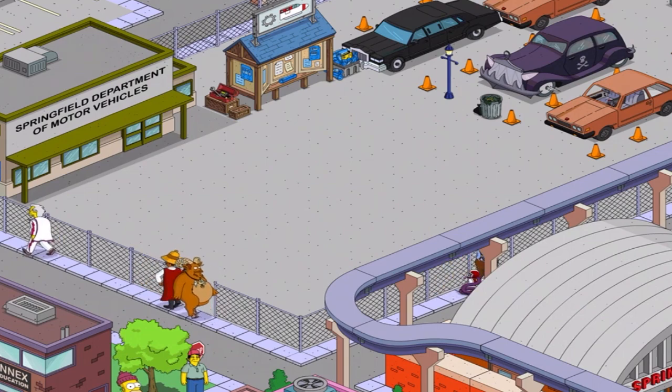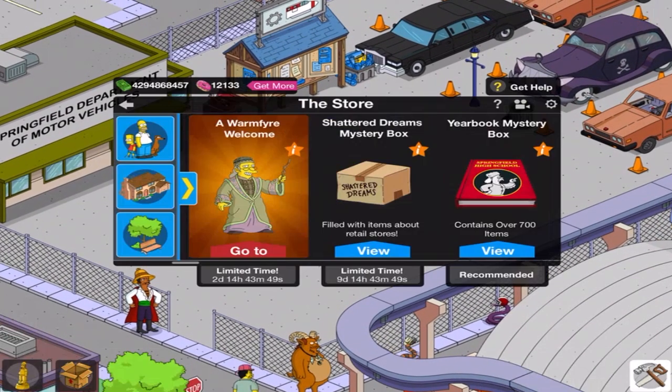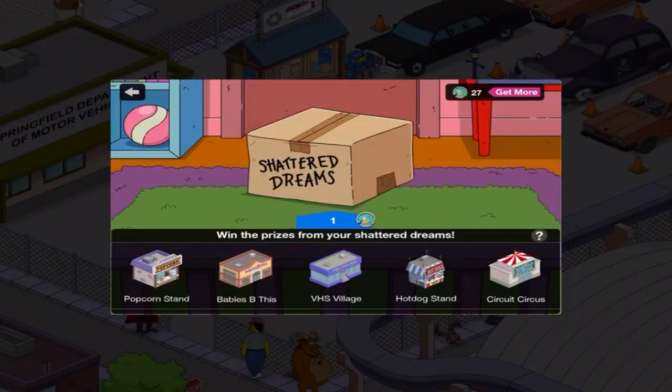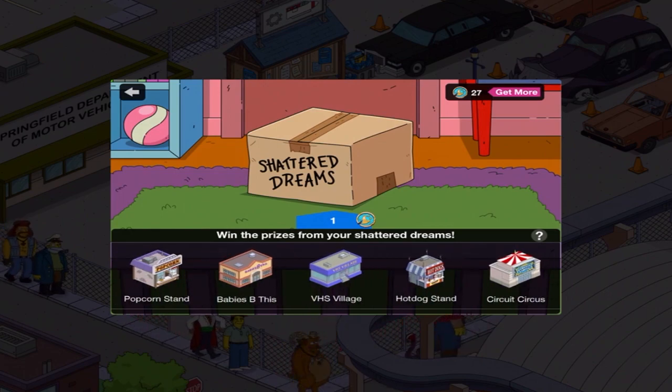But it changes in terms of what's in the box. I've already opened it up once, but this is what I have remaining. There's a handful of buildings. The reason I'm opening these up, and I'm going to use my free tokens, is I've never gotten these before and they're not available in the Tapped Mystery Box. They actually cost real money at a time — at least three of the buildings left over did: Babies Be This, VHS Village, and Circuit Circus.